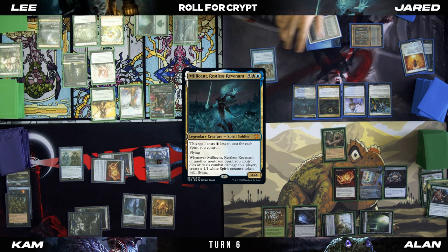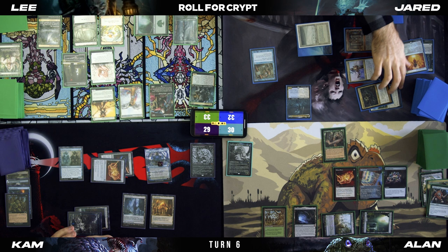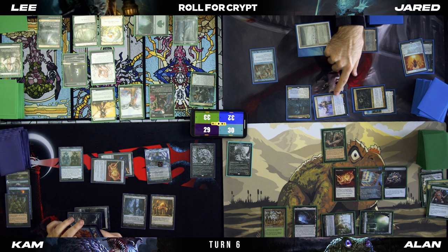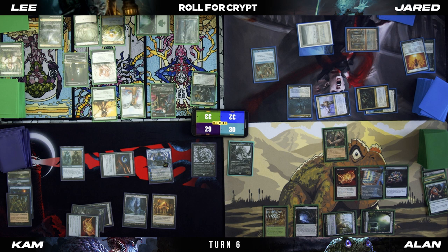I'll roll for Crypt — rolled a five, I'll take three. I'll untap, draw for turn, and cast my Commander. Mirror Entity is coming at Alan. Drogskol Captain is coming at Alan. And Unsettled Mariner is coming at Cam — oh, it's coming at the Teferi, sorry. It's a 3/3. I'm going to respond by plussing Teferi to draw a card and discard — I'll discard Cabal Ritual.